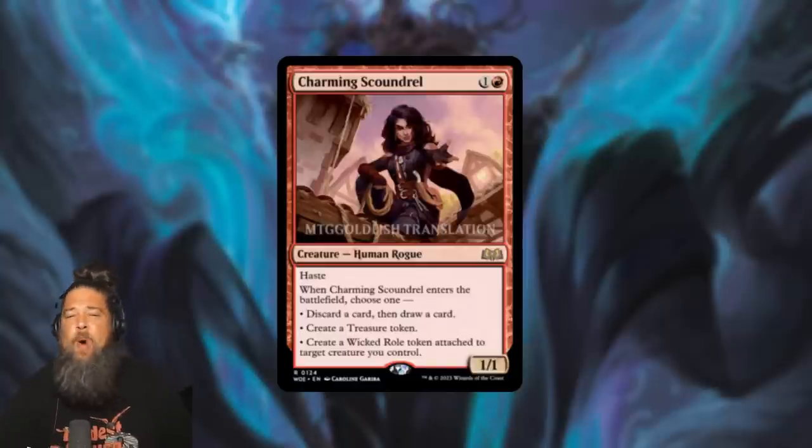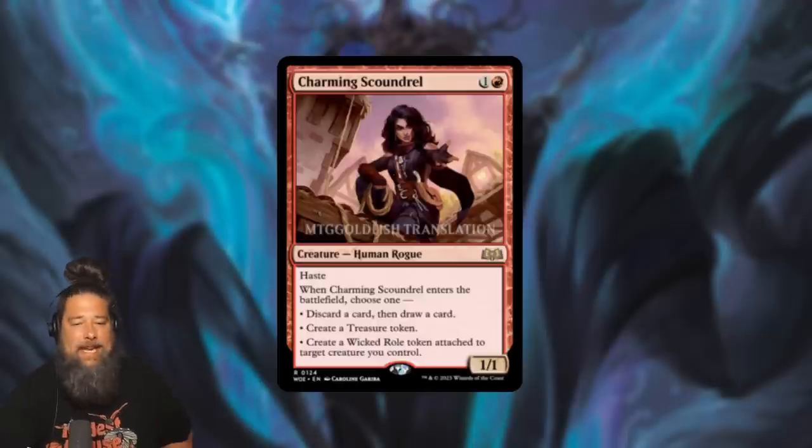First up today, we have one of the best standard cards and one of the best aggro cards we've seen from Wilds of Eldraine so far, in Charming Scoundrel. This card's kind of ridiculous — a 2-mana 1-1 with haste, it's a red human rogue. When it ETBs, you get three options: discard a card then draw a card, create a treasure token, or create a wicked role token attached to a target creature you control. The wicked role gives plus one, plus one, and then when the aura or the creature dies, it deals one damage to each opponent. So base level, Charming Scoundrel is a 2-mana 2-2 haste that when it or the aura on it dies, deals an extra damage to your opponent.